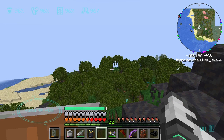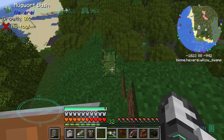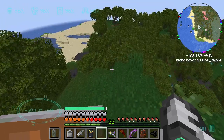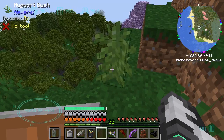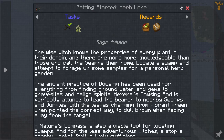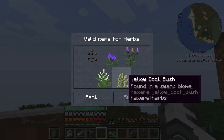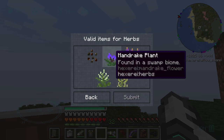And here we are at the swamp — first destination for anyone who's trying to get started in Hexrei it seems. I have to go here to gather herbs: sage, mandrake, belladonna, yellow dock, and mugwort.